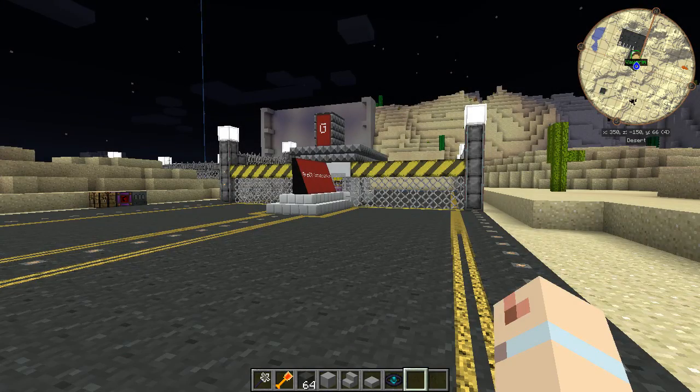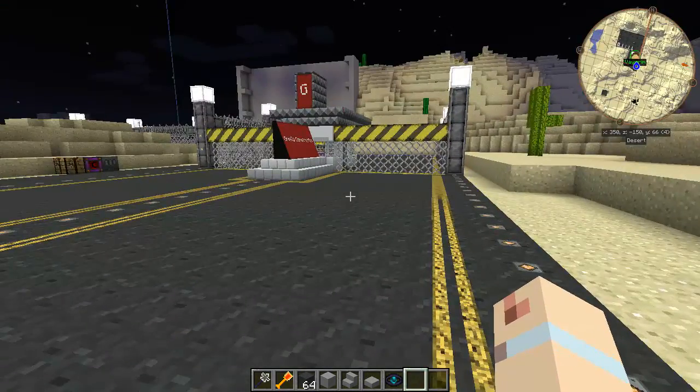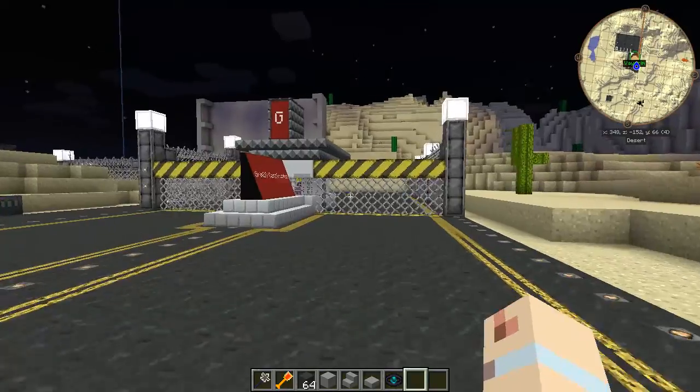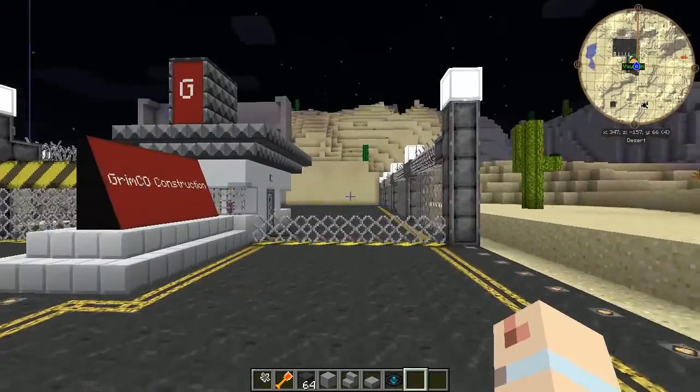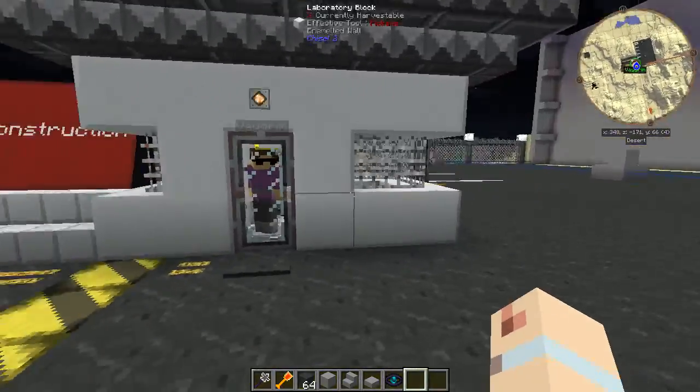Greetings, it's Vagrum. Welcome, welcome to another episode of Grimco Construction. I'm in the guard shack and Shadows is outside. What's going on, Shad? Hello, hello. I'm trying to get in, but the barriers are up. Oh, sweet. We've been busy.